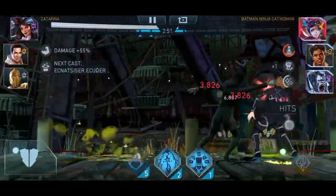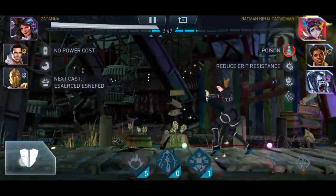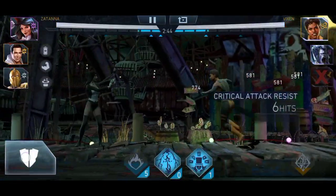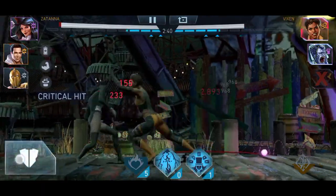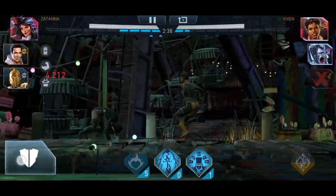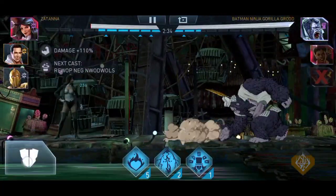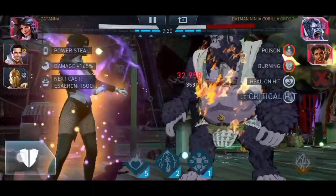Give her attack, give her crit chance, give her crit damage. I ended up using her special 2 so much. Notice the damage stacking — she stacks up to 300% damage for herself and for her teammates. And during the match I was surprised why my Shazam was doing so much damage — I totally forgot that she gives herself and her teammates increased damage, which is crazy guys.